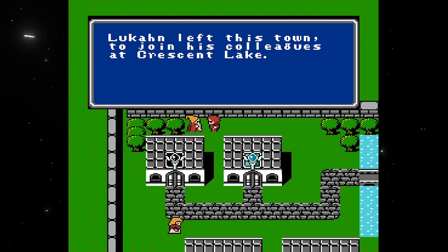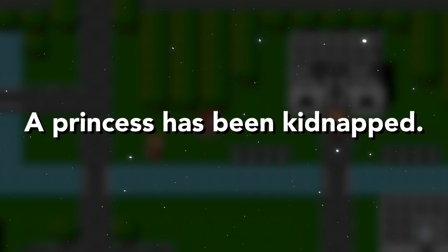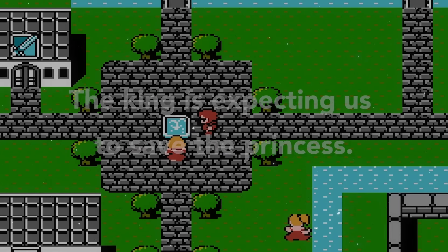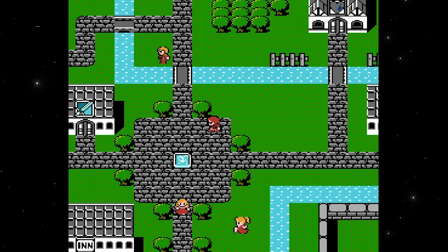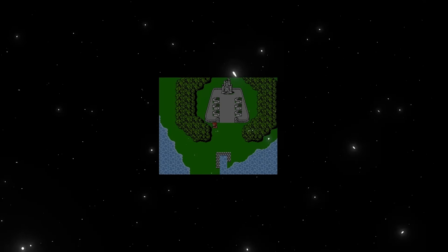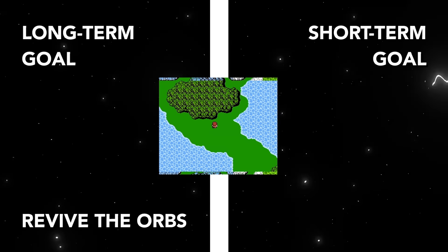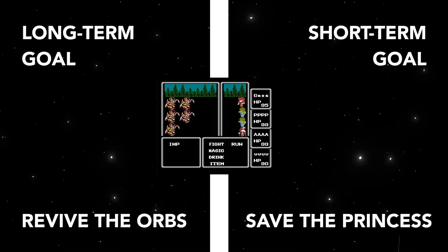By talking to all of them, we can learn the following: the four orbs need to be revived, the princess has been kidnapped, and the king is expecting the light warriors to save his daughter. This effectively sets up the player's long-term and short-term goals, providing much-needed direction and giving us a little world building. It's now evident that the player must find a way to restore their orbs' power, which is probably going to happen over the course of the game, so for now we need to focus on the more immediate objective of rescuing the princess.